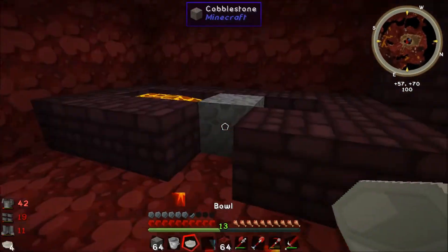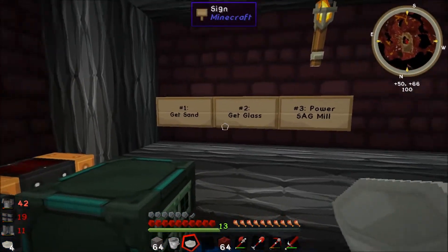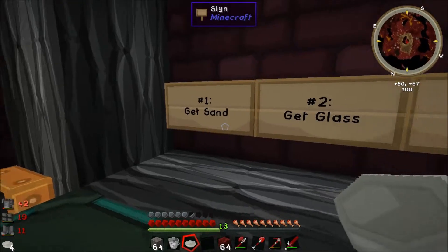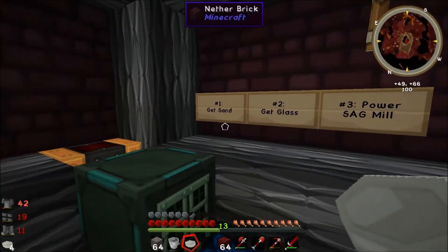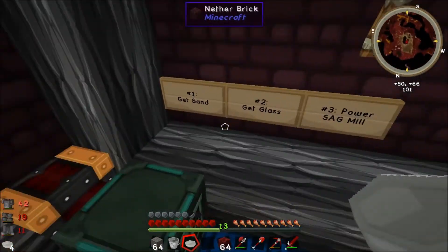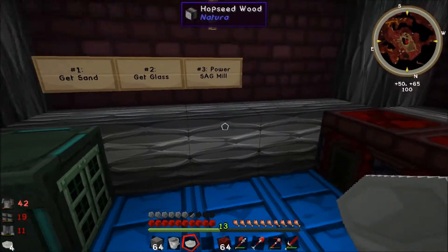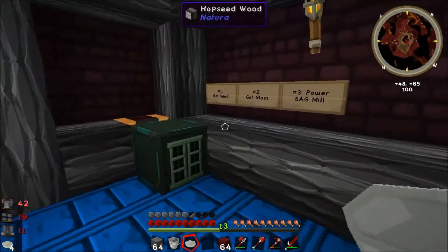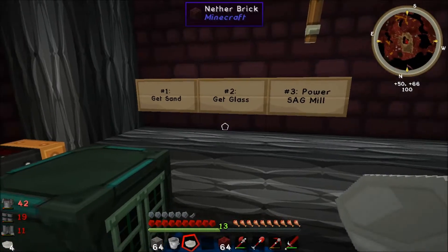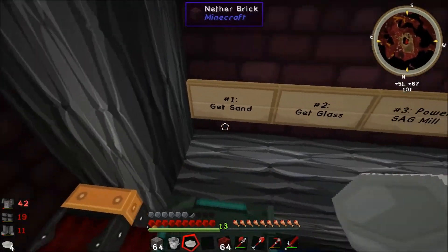Now that we have cobblestone, this opens up a ton of doors for us. I went ahead and updated our to-do list with a couple of new things. Took the cobblestone one off and replaced it with get sand. Hopefully once we get sand, we can get glass — those two go kind of hand in hand. Once you get sand, you just smelt the sand into glass, and presto change-o. So many recipes require cobblestone, sand, glass — it's almost not even funny how many recipes require it. So let's go ahead and look into getting sand.